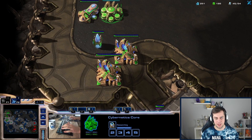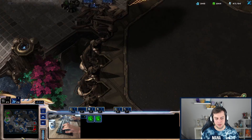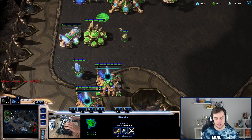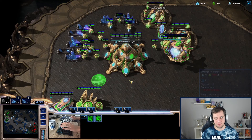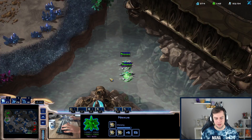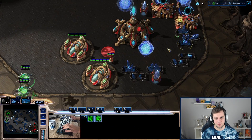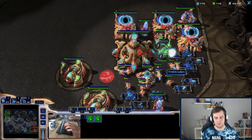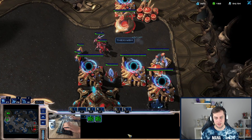I could kill some probes in the natural but he shouldn't have anything there either. Second Oracle is out. I'll wait a bit with the second Oracle to get more energy so I can one-shot probes with both Oracles. In the meantime I should warp in some sentries. He's going for four-gate Blink now and has a battery plus additional stalkers, so I definitely need to get the sentries going. Maybe Phoenixes would be nice too — or triple Oracle as my main force.